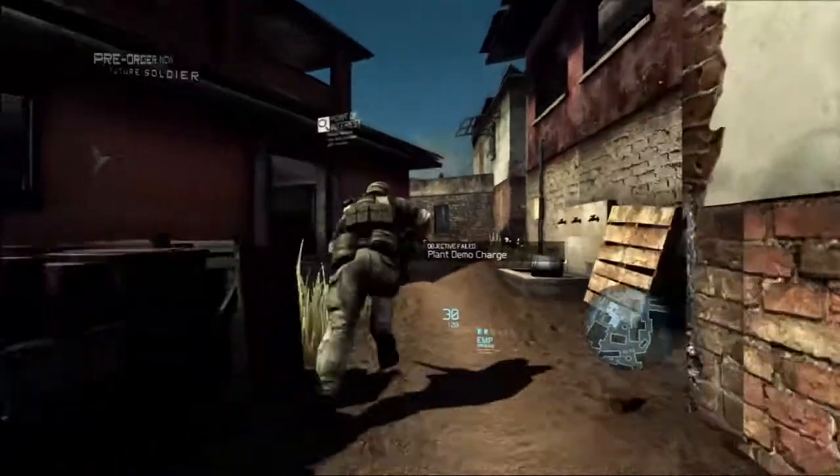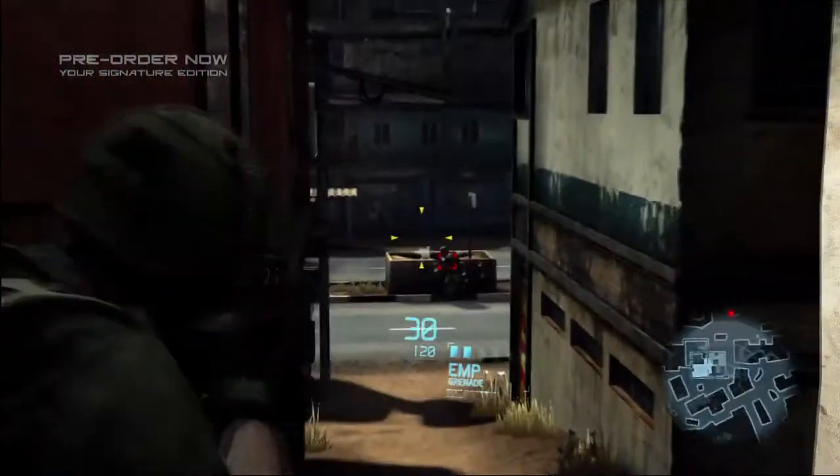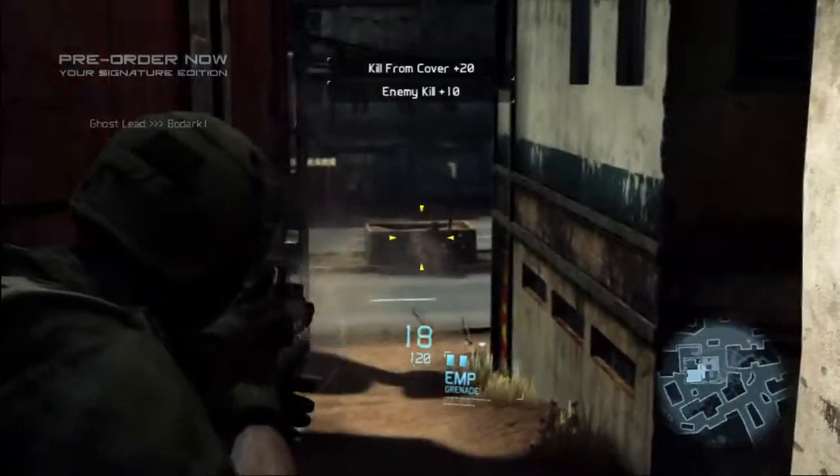We're bringing the most refined cover system available to the Ghost Recon franchise. Cover swapping is the fastest movement in the game, and believe me, when the bullets are flying, cover is your friend.